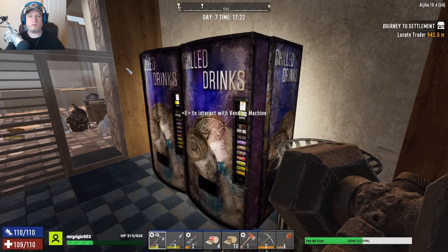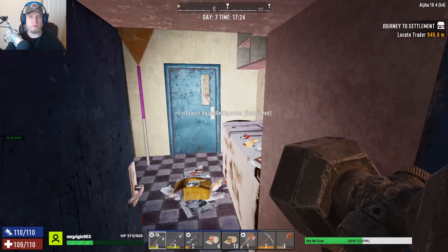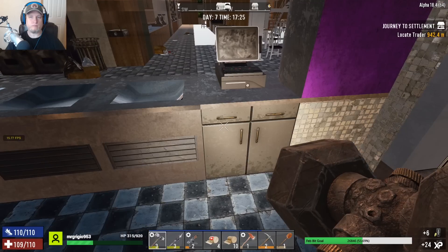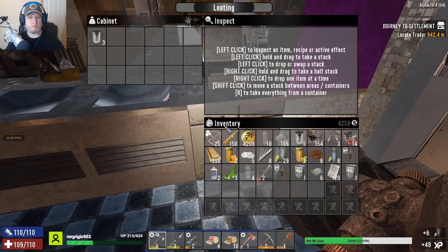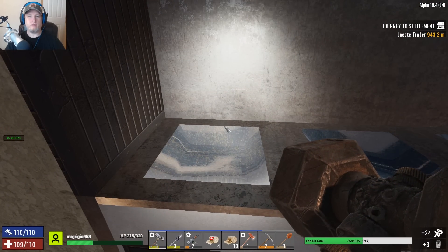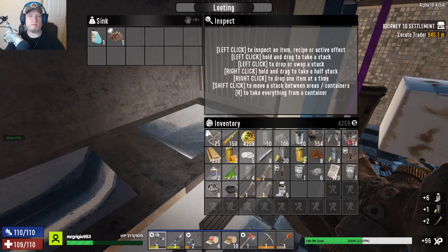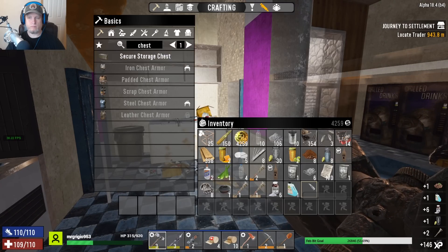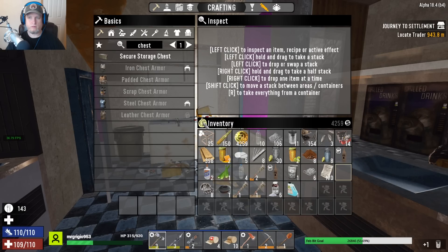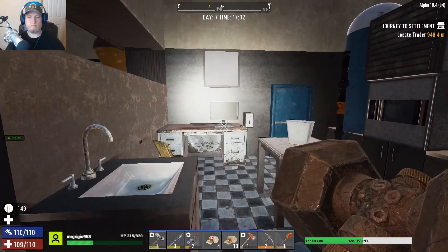Ice cream! Look at this — oh apparently I already bought out of these. Ice cream! I want ice cream. Aren't you gonna miss cold stuff in the zombie apocalypse — ice cream, you know? The first thing Tom Hanks' character did in Castaway was like ask for a cup of ice. Should I eat that? Yeah, let's eat that.